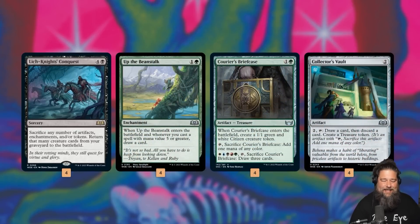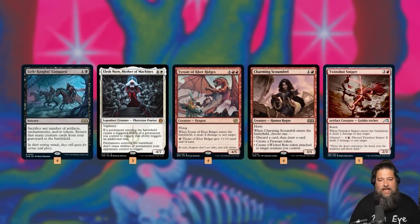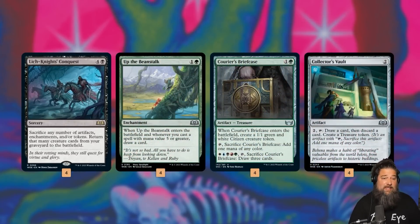In theory we set up a Lich-Knight's Conquest battlefield where we reanimate four or five creatures at once and it should kill our opponent on the spot from all the ETB triggers. As far as powering up Lich-Knight's Conquest, the key card is Up the Beanstalk, which is ridiculous in this deck. We cast our Elish Norns and Tyrants, draw some extra cards, Lich-Knight's Conquest draws extra cards, and then eventually we sack the Up the Beanstalk to Lich-Knight's Conquest because it's an enchantment.